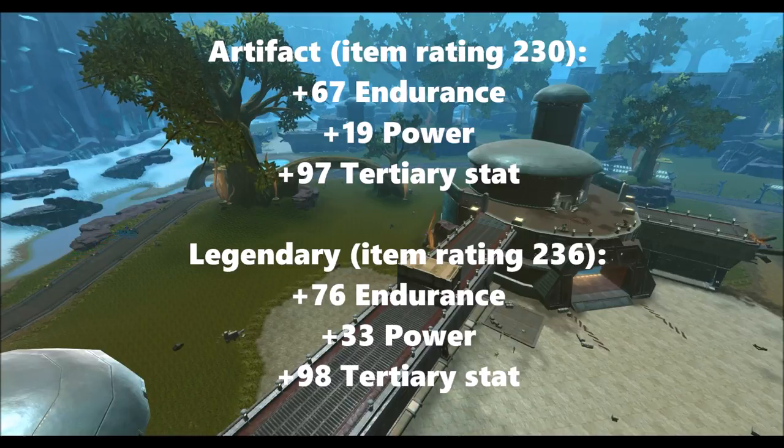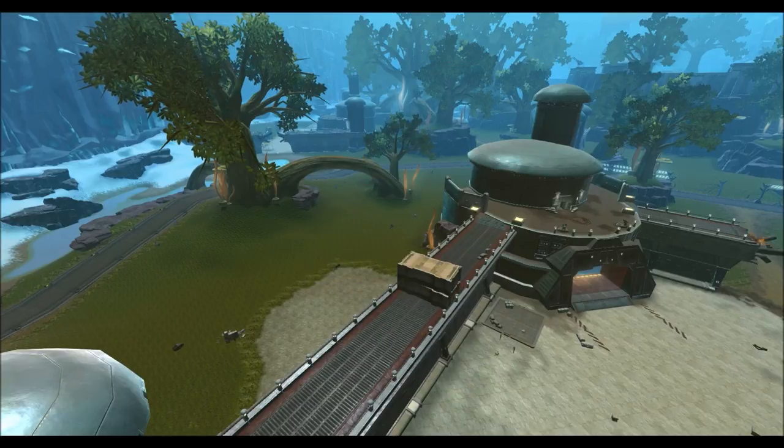The Legendary version is item rating 236 and it's going to give us 76 Endurance, 33 Power, and 98 of your Tertiary Stat — so a significant improvement. It's definitely going to be a requirement if you want to perform the best in PvE and PvP. This is going to be available through two ways: doing the Flashpoint on harder modes for better Augments, or you can craft it and buy and sell it off the GTN. It's probably going to be pretty expensive to outfit your entire character.